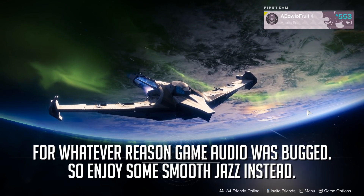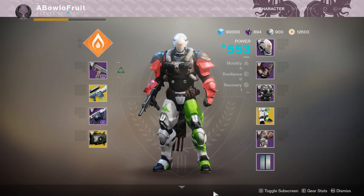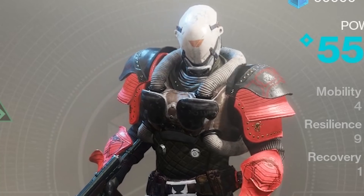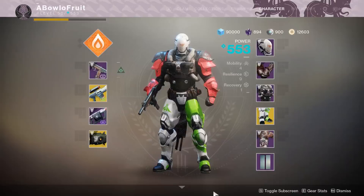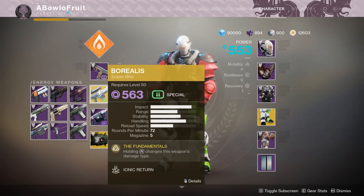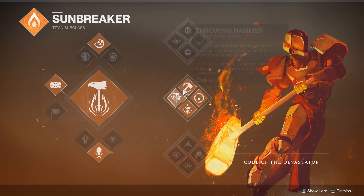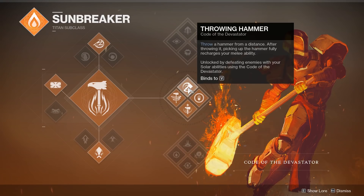Perk those ears. It's time to listen. I'm not talking about the Borealis, I'm not talking about the Hardglide, I'm not talking about things that can change elements. I'm talking about dishing out two elements at the same time while you're essentially Thor. If Thor could also wield solar damage. That's right, I'm talking about the Throwing Hammer — the new Sunbreaker subclass, Code of the Devastator.